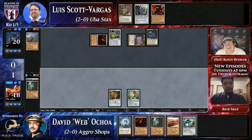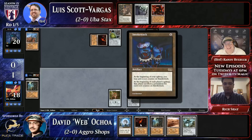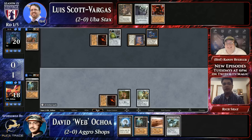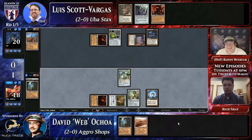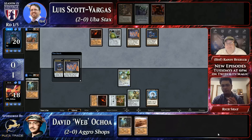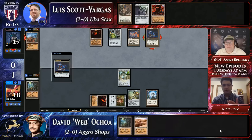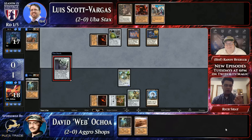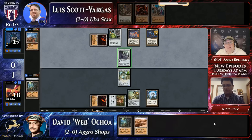Smokestack - Chalice three is not going to last very long. Smokestack is an amazing magic card from Urza's Saga. On the surface it looks symmetric - each player sacrifices an artifact, creature, or land during their upkeep. But you can stack the triggers such that you first sacrifice zero permanents, then increment the soot counters to one, so your opponent sacrifices one. Luis is a fan of the one soot counter, especially when he's got a Crucible lock - he can effectively play a land via Crucible every turn and just keep Smokestack at one, literally forever.